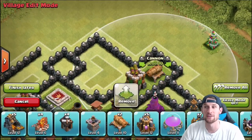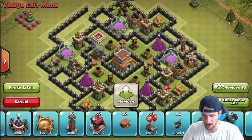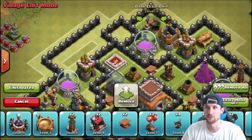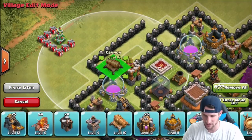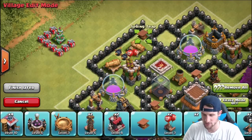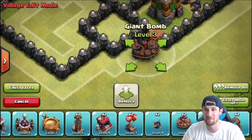We'll throw in this other cannon right here, and again we're bringing in a gold storage, an elixir storage, and a dark elixir drill. People are going to attack those areas and I'm fine with that — protecting loot isn't my main goal here. We've got cannons here and here, and we'll do the same bomb and air mine setup as the bottom. At each entrance we'll throw a spring trap so giants or hog riders that come in get knocked off, and we'll throw a giant bomb there too.